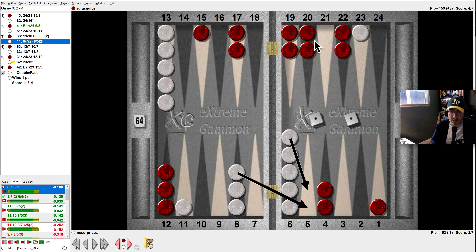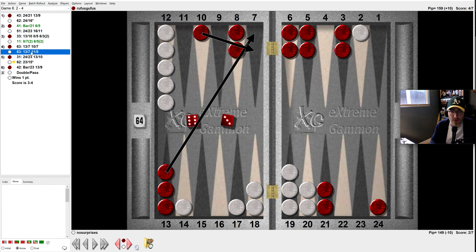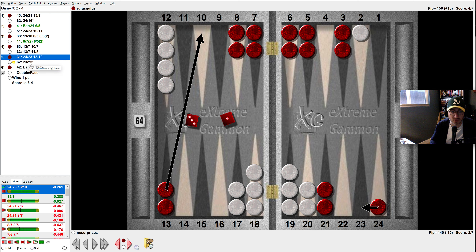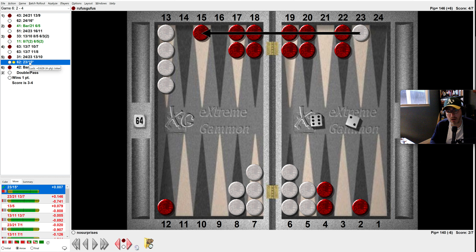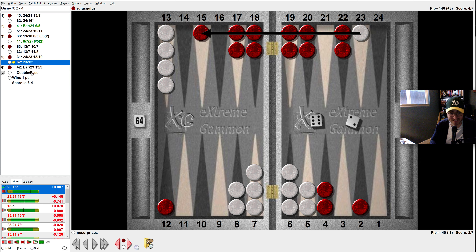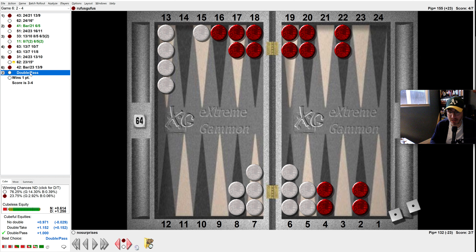That's nice for him — now he's got a nice prime. I need to keep up. What happens here? The God roll — that is just the luckiest roll. Super good roll. Before it, I've got 55% wins, and after: 72%. So that was what I needed. Then I doubled because I've got freedom. It's conceivable that I can come down without leaving a shot. He's got two points there, but if I think he will crunch or have to run with one of his guys, I'll be able to hit it.